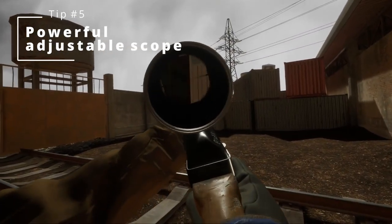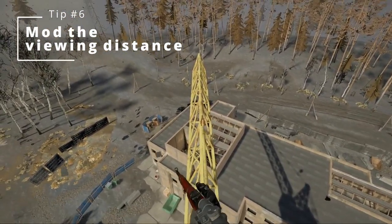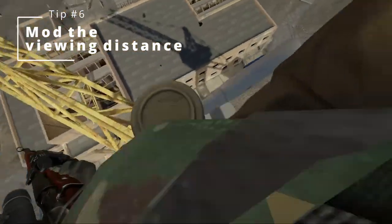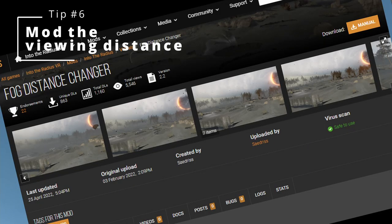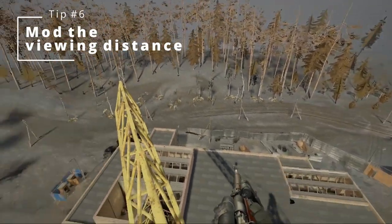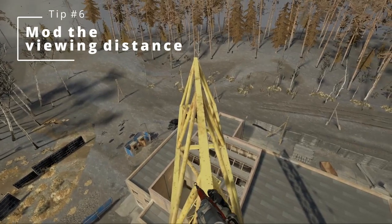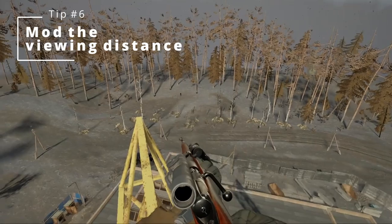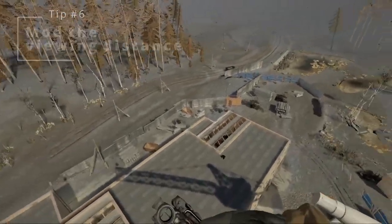So my next tip is actually a mod. Number six: mod the viewing distance. This one comes with a warning — it's only for those playing on PC, and even then only do this if your PC can handle the extra demand. Did you know that Into the Radius has a Nexus Mods page? If you go on their website and look for the Fog Distance Changer mod, you can install it and select which multiplier to use to increase your viewing distance. I went with the 2x as recommended and it does make the game look a lot nicer while also letting you see enemies from further away. This mod can potentially lower your PC's performance, so just uninstall it if you notice any frame rate drops.